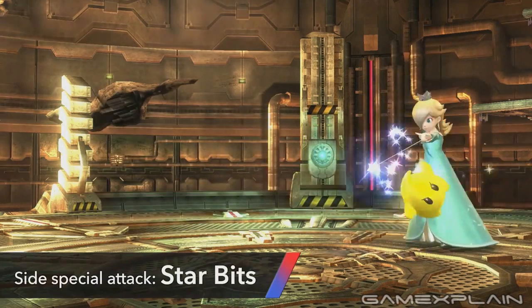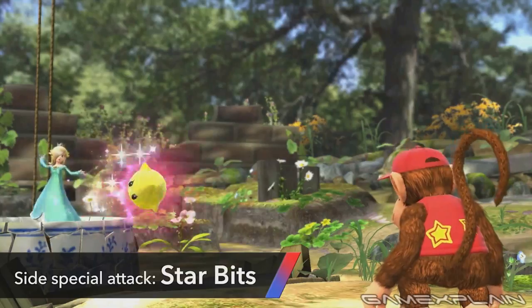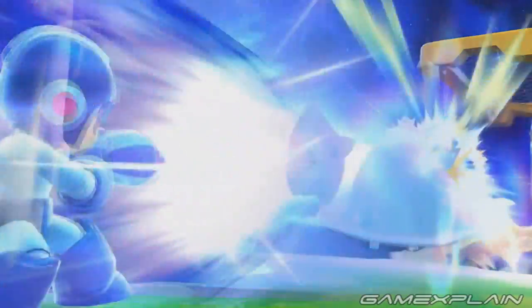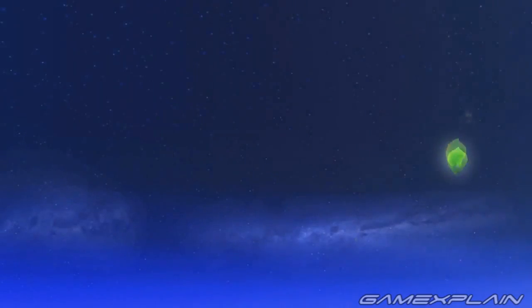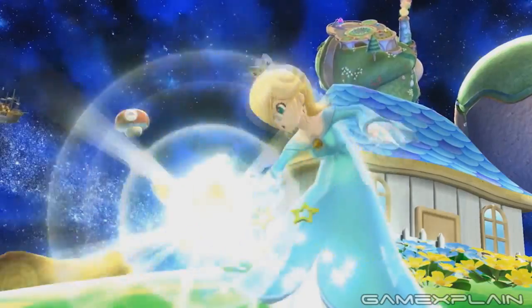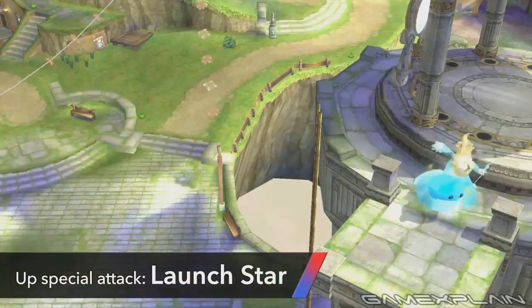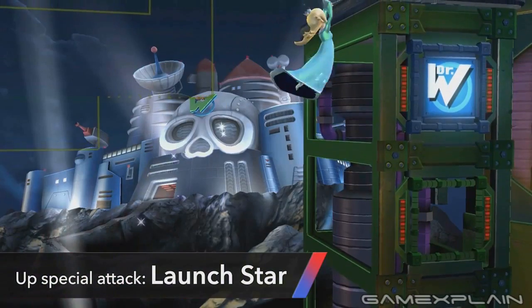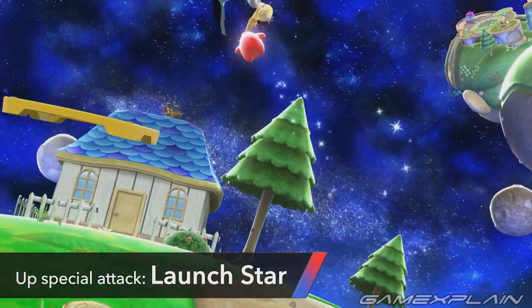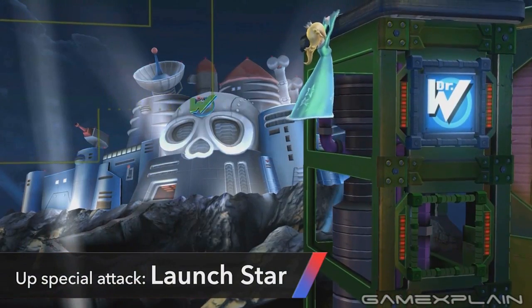Rosalina's side special is Star Bits, which shoot out from Luma in what seems to be a limited, mid-ranged attack. However, because they shoot from Luma, what does it mean if he's gone? We've already seen that he can be destroyed, so is the attack unusable if Luma isn't there? And if Luma is gone, how does Rosalina summon another one — would it simply be her neutral special? Next up is her up special, the Launch Star. There doesn't seem to be much to say about it except that it has an arcing trajectory that should help her recover easily. What we don't know is if the attack has any offensive power — it looks like it could be good for an initial strike, but not much else.